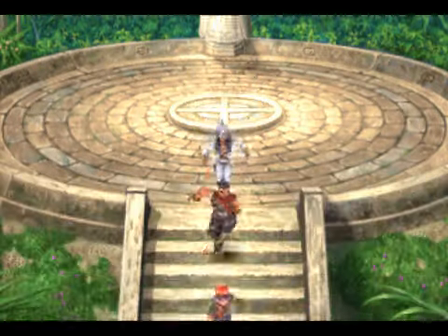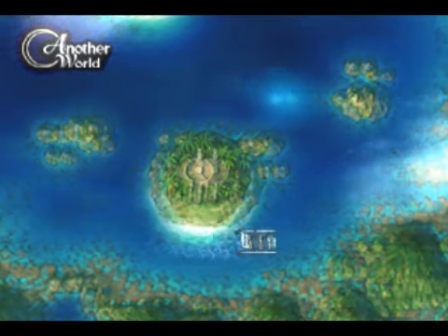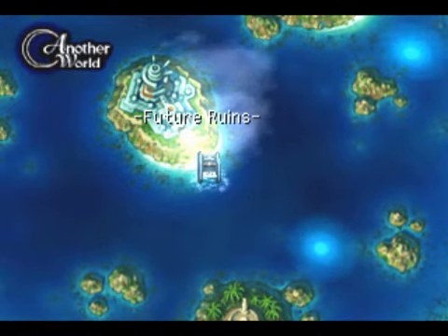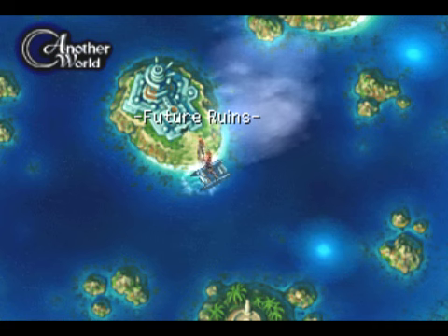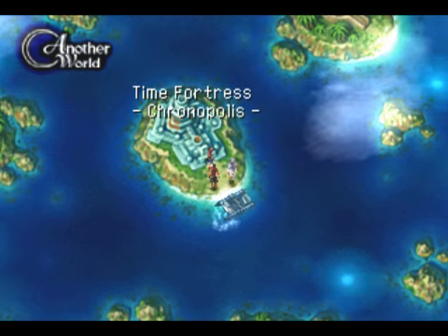I've equipped the Vagora element on Fargo — just equip it on level 4, no reason to set it higher than that. I've also equipped the prison mail on him because he doesn't need the red plate anymore. So now let's head to the center island: the future ruins, the Time Fortress Chronopolis. What an amazing name for an area.